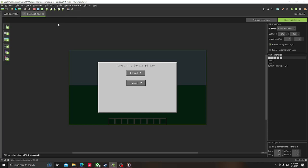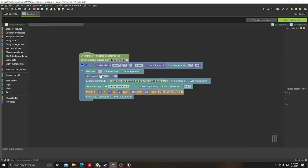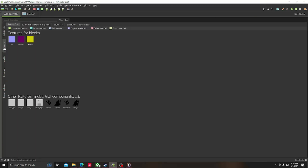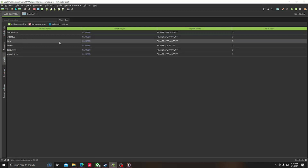This is just for tutorial purposes. This is where it gets a little complicated. You want to go to variables and make a new variable called 'level'. You want to make it persistent and a number, and make sure it's set to zero.